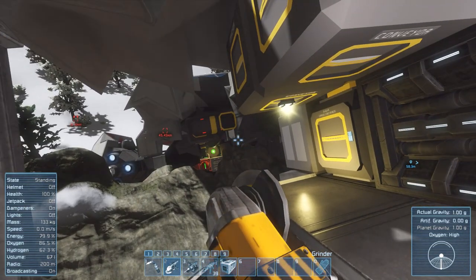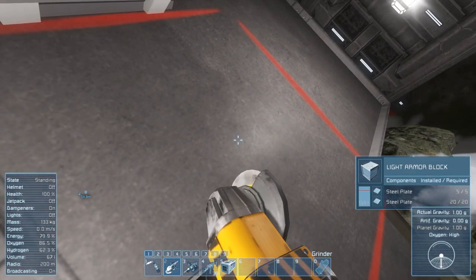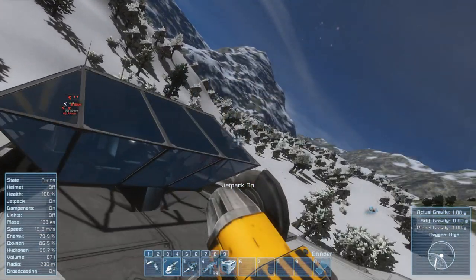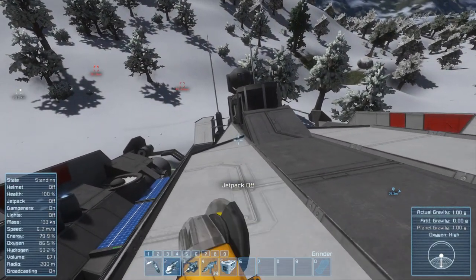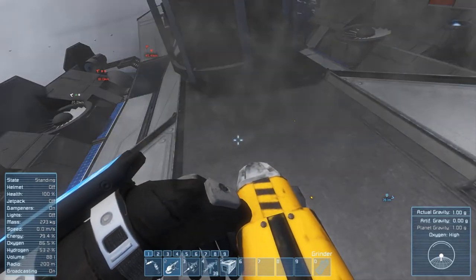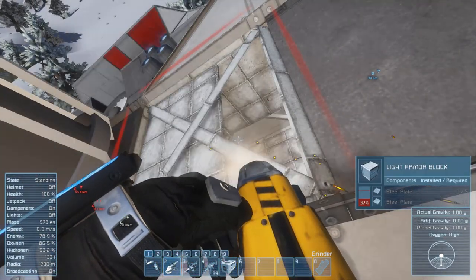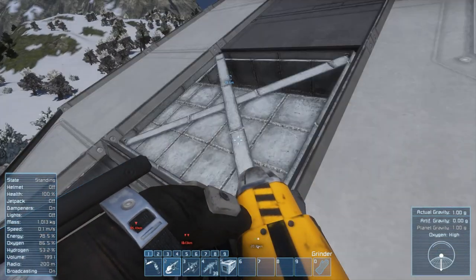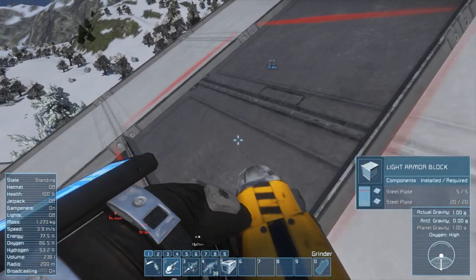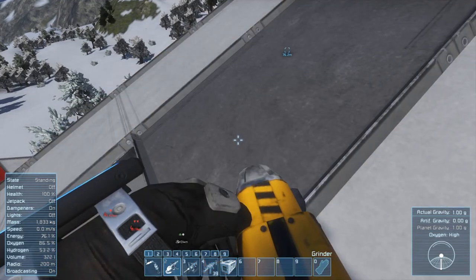We need some more steel plates. I panicked and ran out of inventory space. These are all interior walls — I don't want to take away the floor of this part. We've still got 60-something percent oxygen, so let's go up here quickly. I am very sorry, ship — you are a beautiful vessel, but we need as many of these bits and pieces as we can possibly get. I'm going to tear bits off the roof for now.